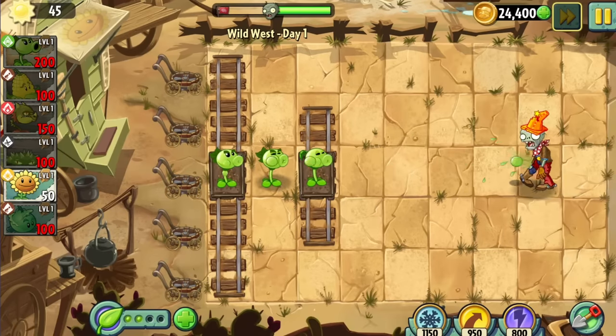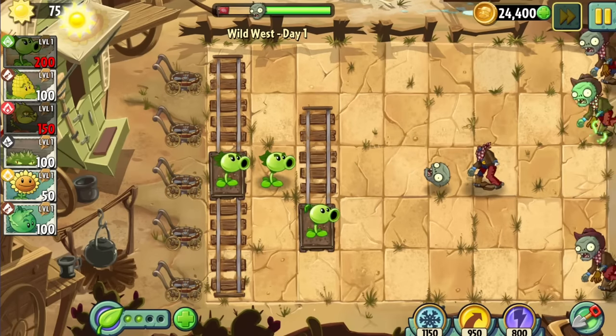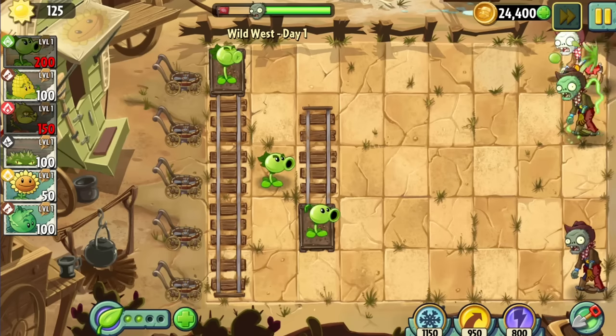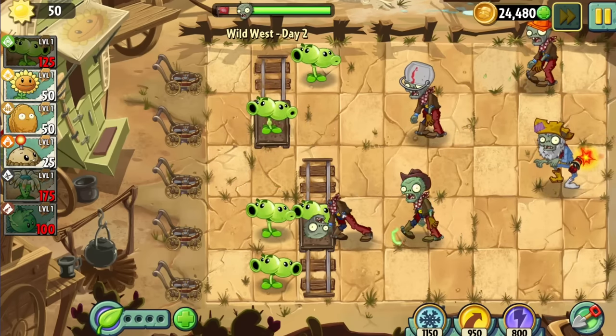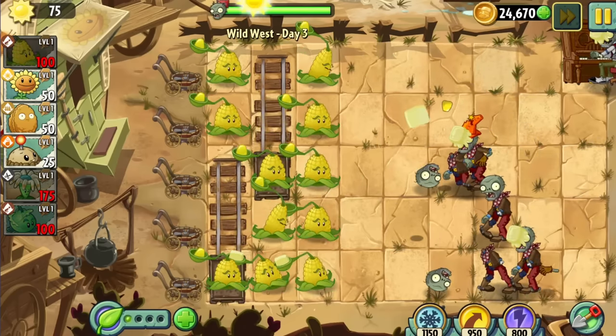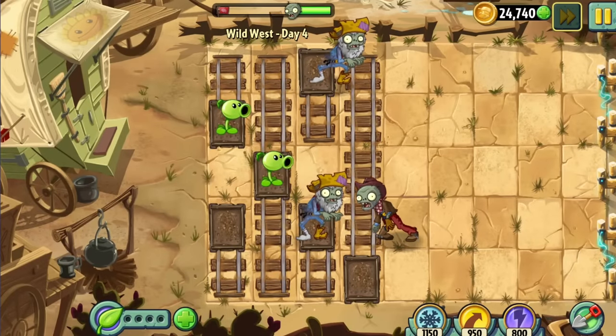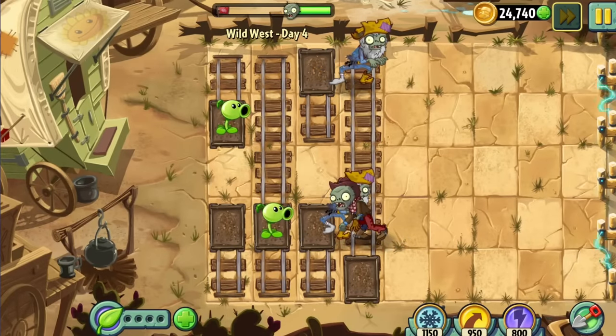Day 1 really showed how useful the minecarts in Wild West are for this challenge due to the obvious lack of plants. Apart from that, it was just Repeater spam. Due to the Prospector Zombies, Split P was required for Day 2. Day 3 was Kernel Pult — lots of Kernel Pult. Day 4 is where we hit another roadblock: Not Okay Corral. This is impossible.